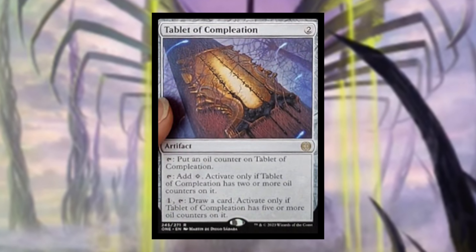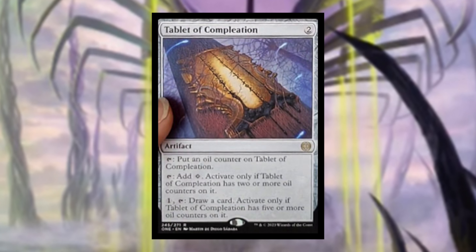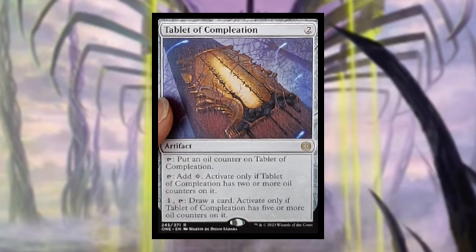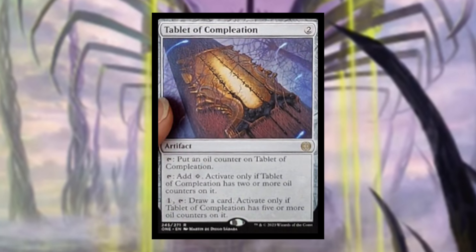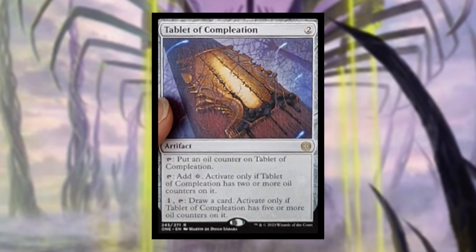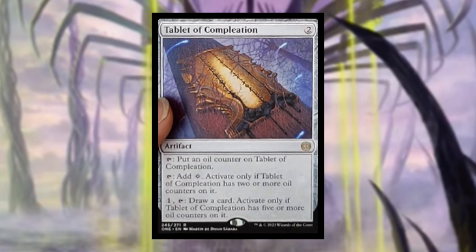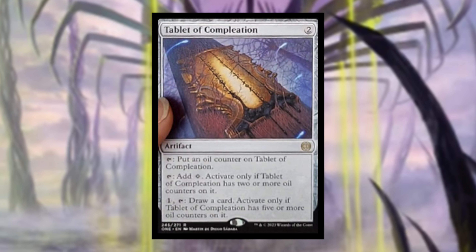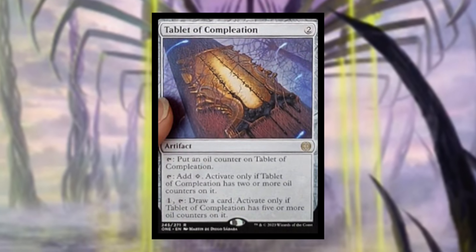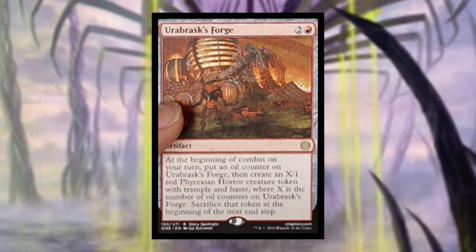Tablet of Completion costs two mana. Tap: put an oil counter on it. Tap: add colorless, only if it has two or more oil counters. Tap: draw a card, only if it has five or more oil counters. This might be good if you have a lot of proliferate in your deck, but it doesn't seem that good otherwise. If you play it on turn two you can't tap it for mana until turn four, and you can't draw cards even later — I would stay away from this card.